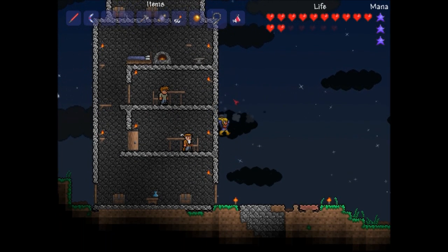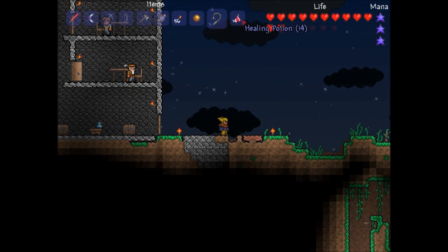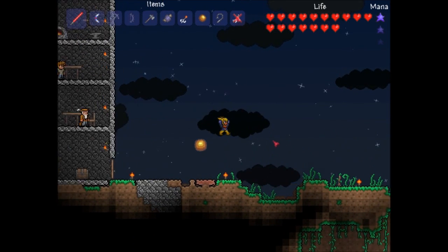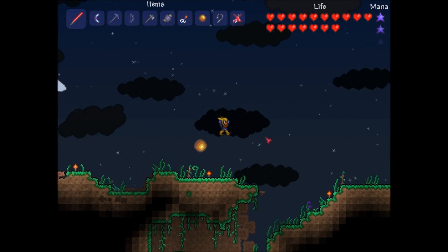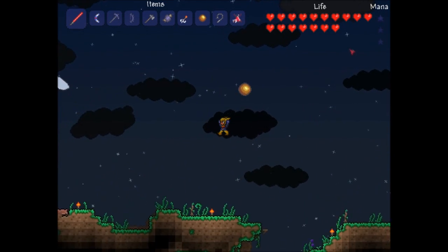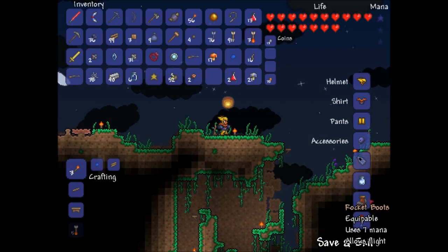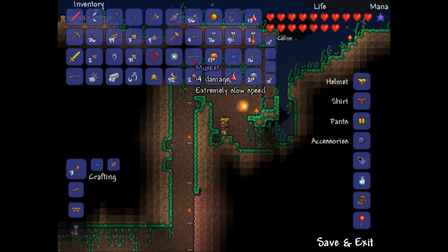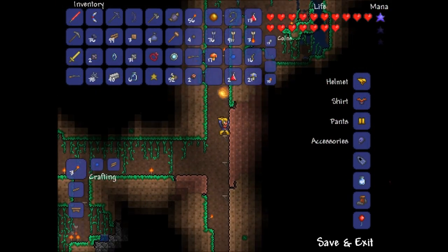I also have the rocket boots from Rob, who if you've watched my other videos you know who he is. You basically double jump, but since I have the cloud in a bottle, it's a triple jump for me. And it takes mana, and you basically fly around like Iron Man. See the rocket boots.